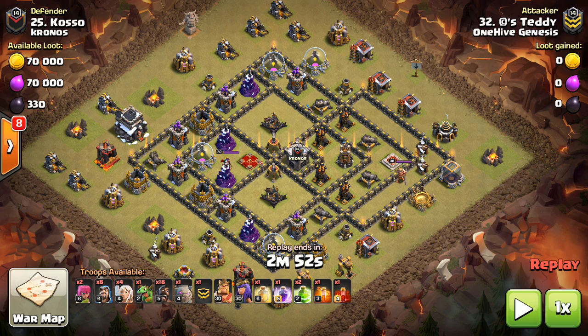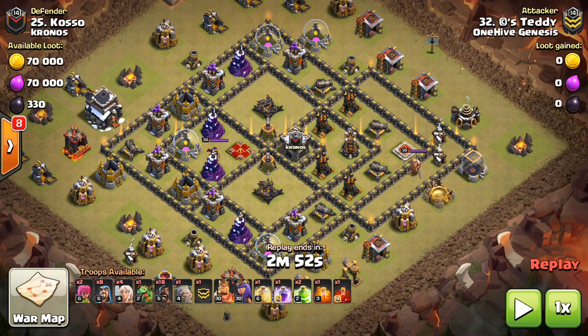The situation is basically this: you have an area of the base you've identified as a good place to queen walk — good defensive value you can take out without having to invest too many rages or using the queen's ability to keep her up, so it's a good trade. The question is, should your queen meet up with the kill squad and enter the base with them, or should she diverge and go her own direction and should you enter the kill squad in a separate part of the base? That's going to be the main thing we're looking at in this video.